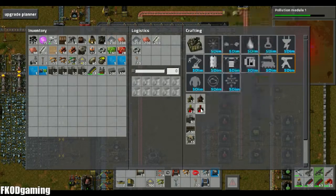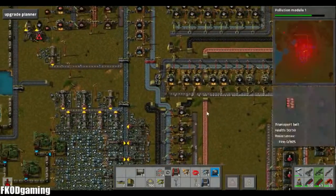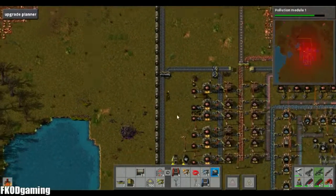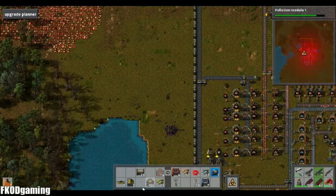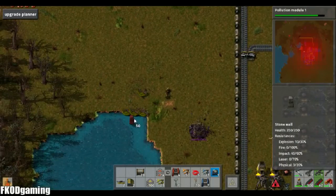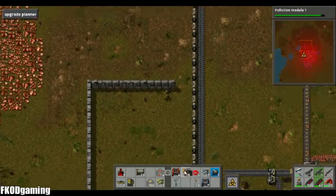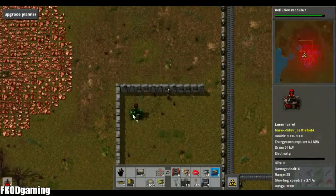And that turret just got destroyed, which means baddies are running rampant. Let's go ahead and throw down some walls here, since I've got a bunch of them in my inventory. Throw down some walls right in here. I'm going to get another laser turret going. We'll just put it right in there.